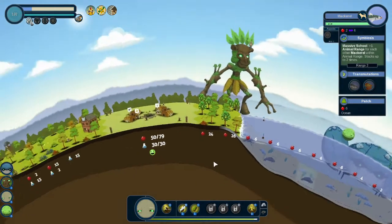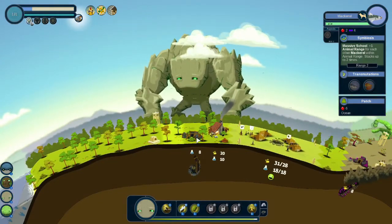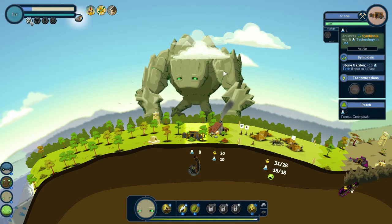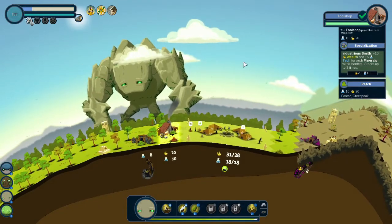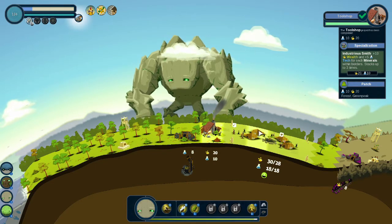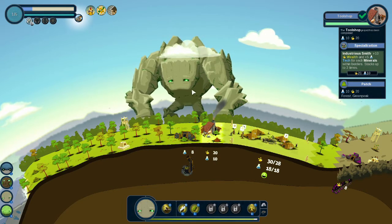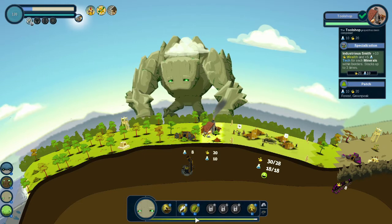Let's stop by this other village. We got all the tech we need. What's the tool shop do now that we completed the tool shop project? It supplies 20 wealth, 10 tech, and plus 10 wealth, plus 5 tech. We eat minerals and sporters — stacks up to three times. I'm not sure which borders that is, but we're gonna add some precious minerals right here.